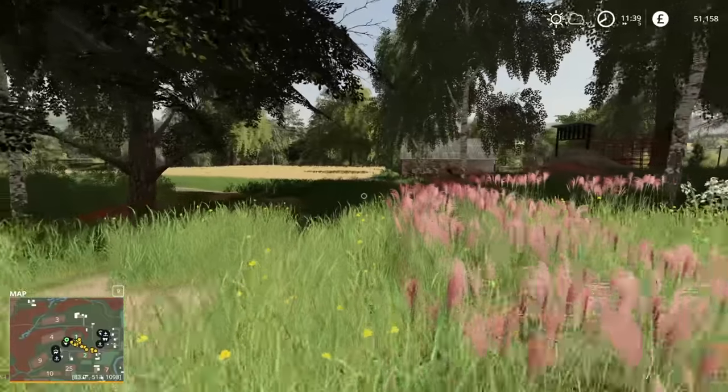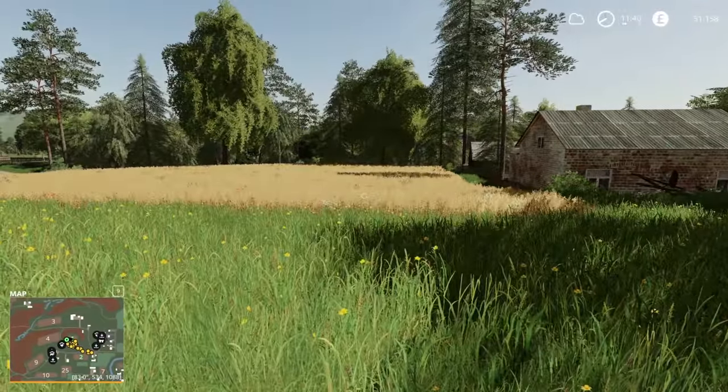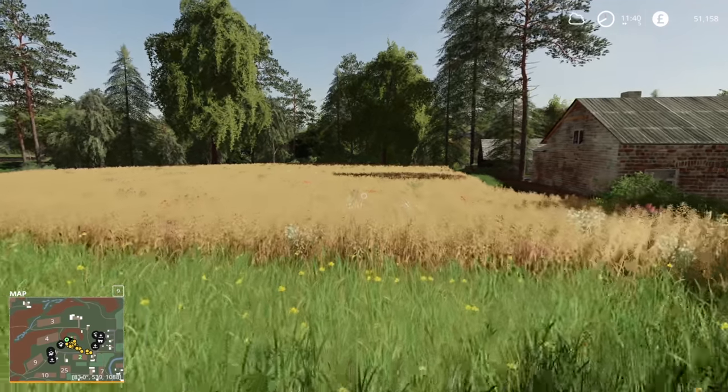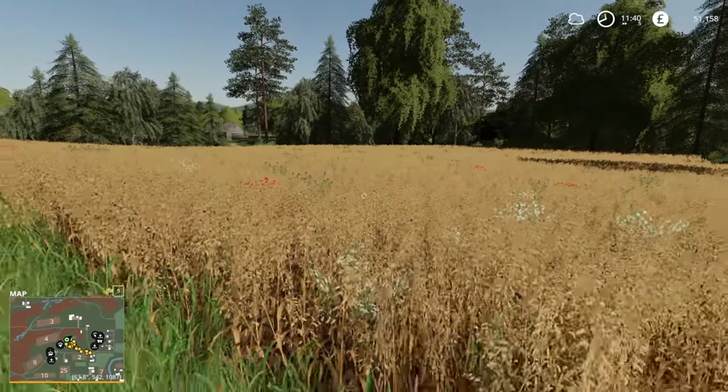What we're going to do is cut the field over here first, because to do this we have to have oats and water. Thankfully we already have a field of oats - that's great. We can now use this straight away as feed.